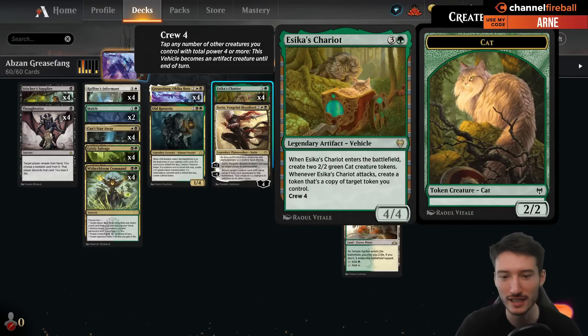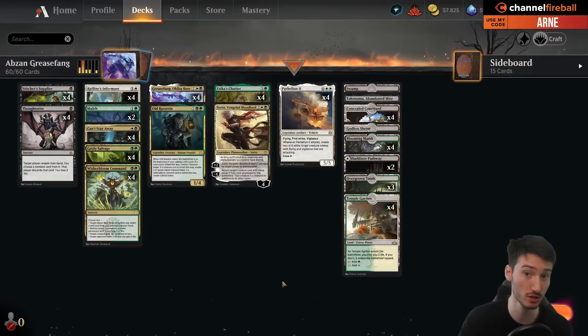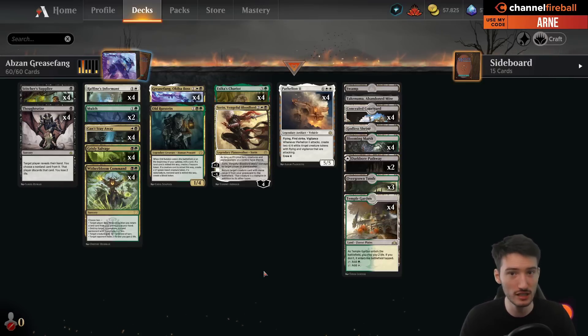Azica's Chariot is the big inclusion that Abzan gets. It's just a very, very strong card in itself that is also a vehicle and works with Grease Fang, can be crewed by Grease Fang with full power and just do some serious damage. It is already quite strong if you play Grease Fang on turn 3, get the Chariot back, crew the Chariot, attack, then you have 3 cat tokens. The opponent just took 4 damage and you just return the Chariot to your hand which you can play on turn 4, resulting in you having 5 cats and the Grease Fang. So that game plan in itself is quite strong.